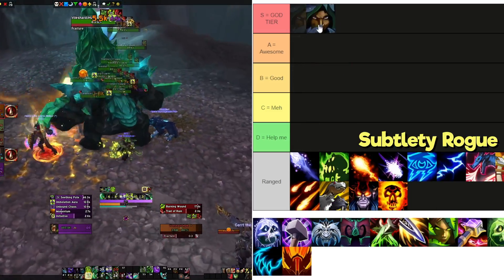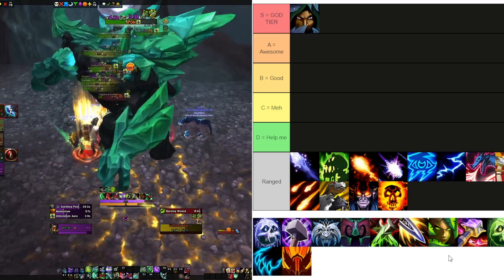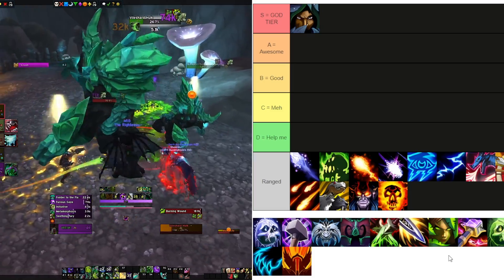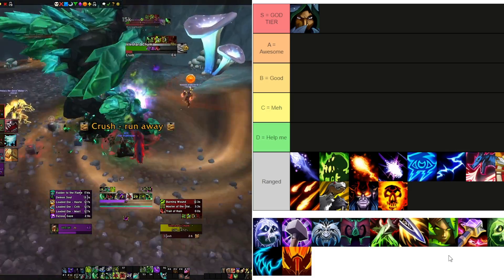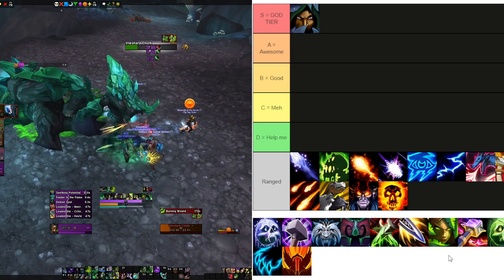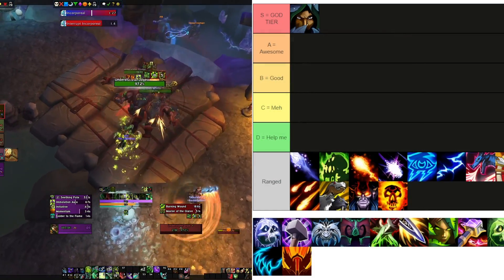Subtlety Rogue — S tier. It is the best spec in the game right now. Their survivability is bonkers as usual — you've got Evasion, Shroud, Vanish. Their utility is wild with Tricks of the Trade, Shadowmeld, Blind, Gouge, quick interrupts, and insane control over mobs, which is super helpful in almost every Mythic+ dungeon. They do crazy good single target and AOE damage. There's a reason they're the number one melee spec — they're the best melee for sure.